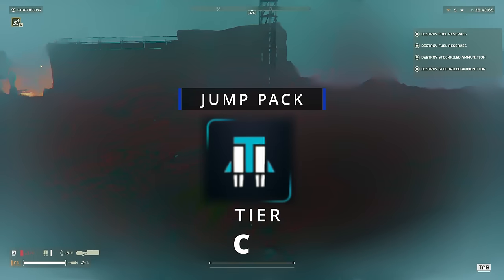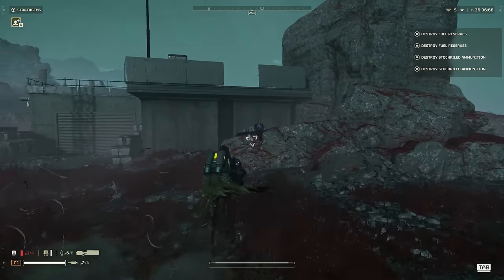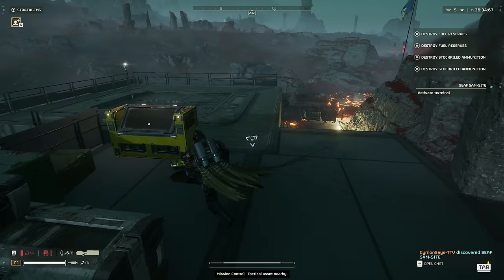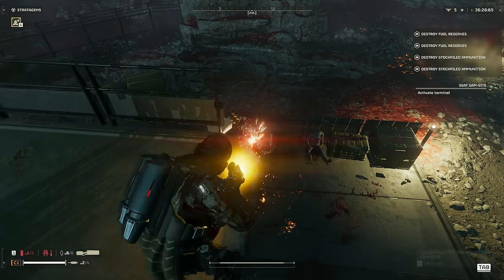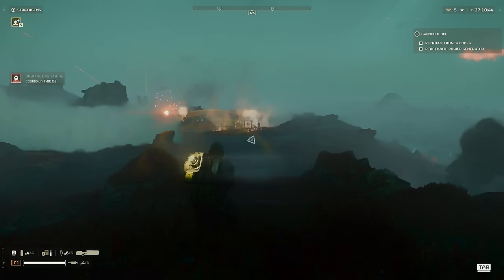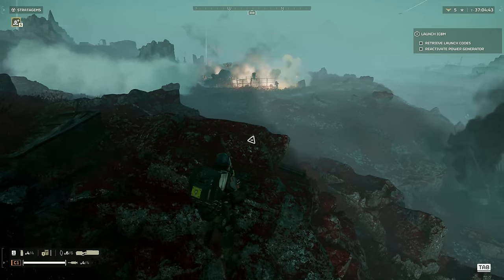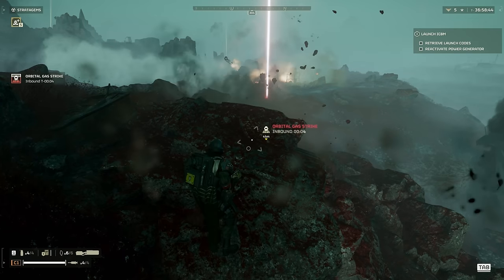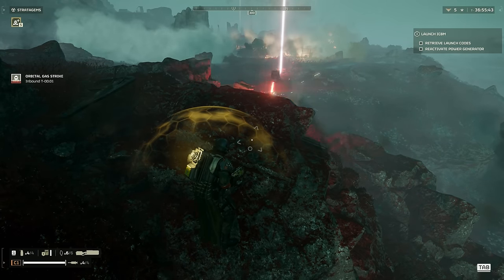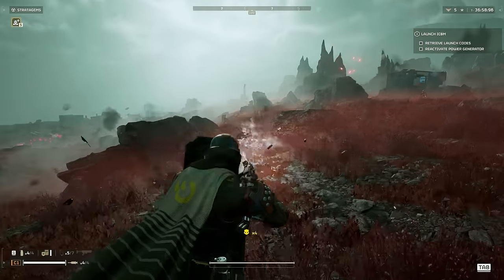Jump Pack, C tier. The Jump Pack is a fun stratagem but it will rarely help you dodge bullets on the battlefield. If you desire to play suicidal and rocket-boost yourself onto the back of a tank, then the Jump Pack will be your desired choice — but beyond that I don't see much use in it. Shield Generator backpack, A tier. It was recently nerfed but is still very powerful against automatons. If you're struggling to survive, I'd even call it a must-have S tier, but over time as you learn to fight automatons, it becomes less needed. Ballistic Shield, F tier. No point taking this with you. If you want a shield, go with the Shield Generator.